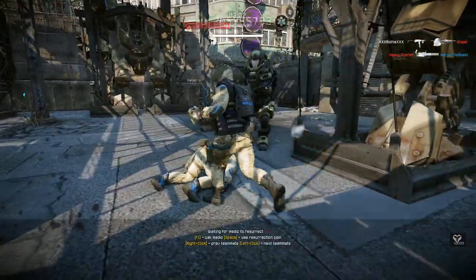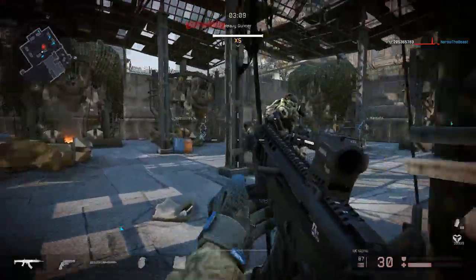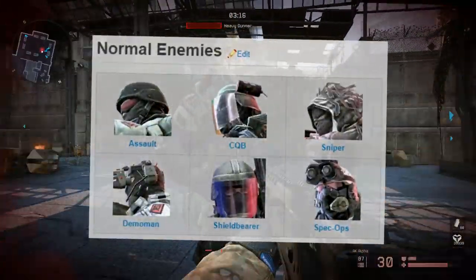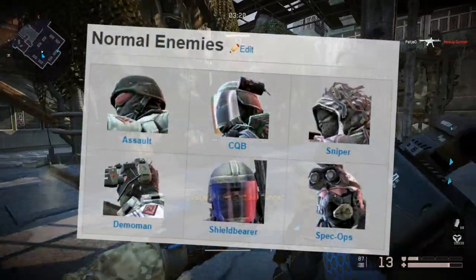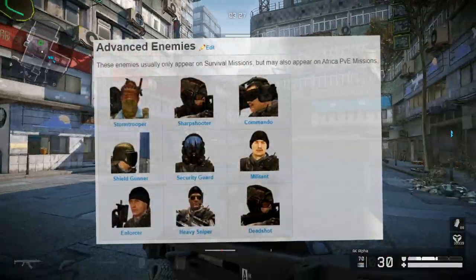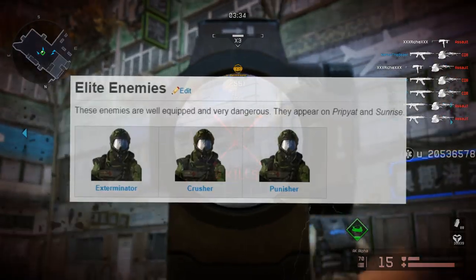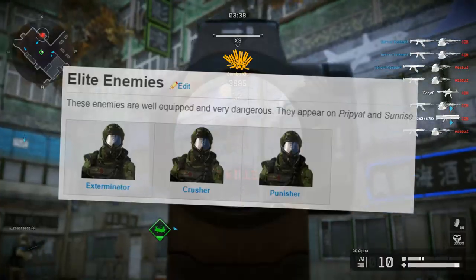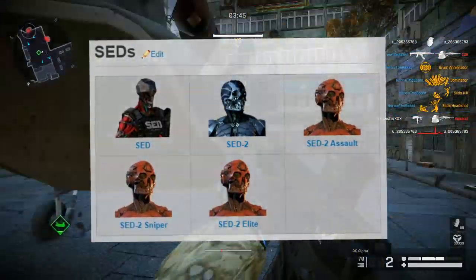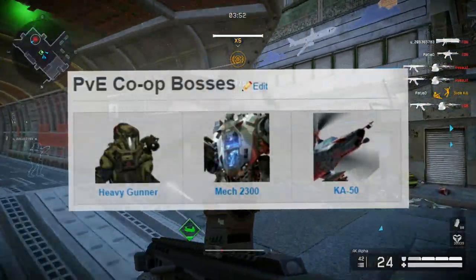Special operations have the same difficulties with one exception — one special operation also has a fourth difficulty called nightmare. As for types of enemies: firstly, there are normal enemies who appear literally everywhere except Cyber Horde, which is populated with cyborgs only. Secondly, advanced enemies — these usually only appear in special operations but may also appear on Africa PvE missions. Thirdly, elite enemies — these are well equipped and very dangerous, appearing in Pripyat and Sunrise special operations. Next we have sets — they can really kick your ass. They appear in Pripyat, Sunrise, and Mars.